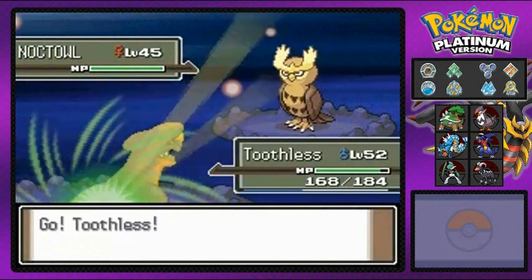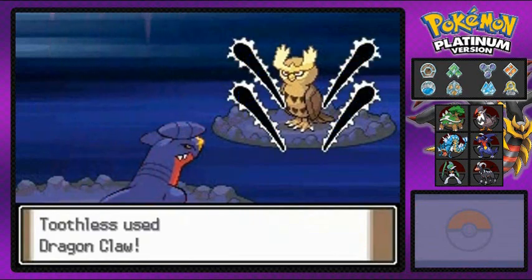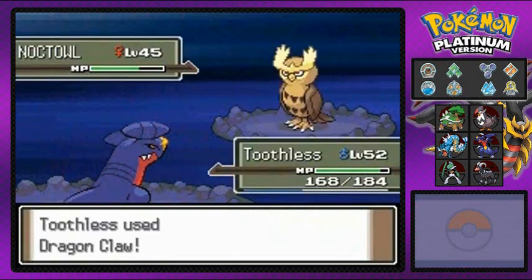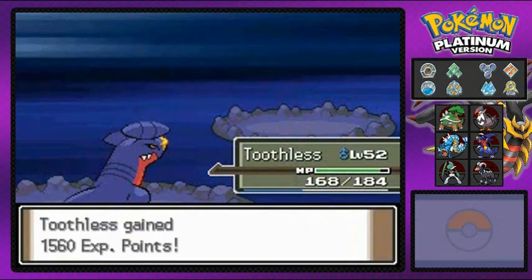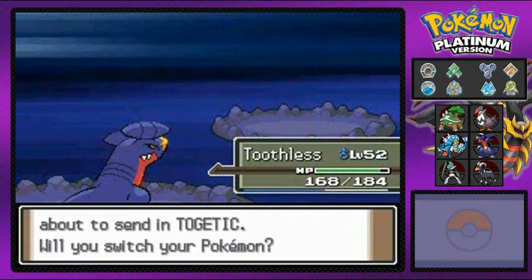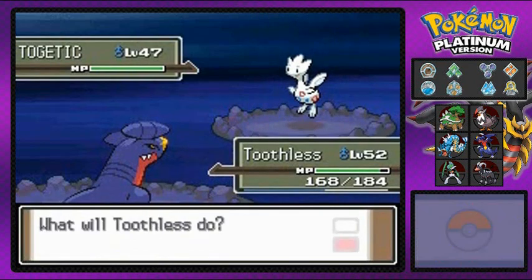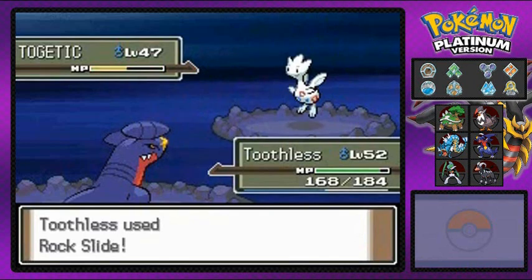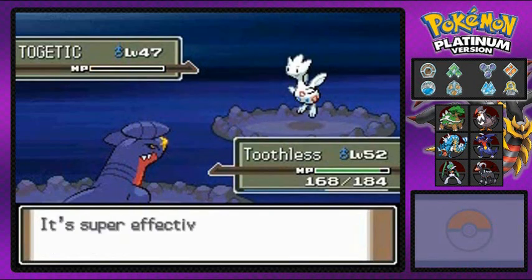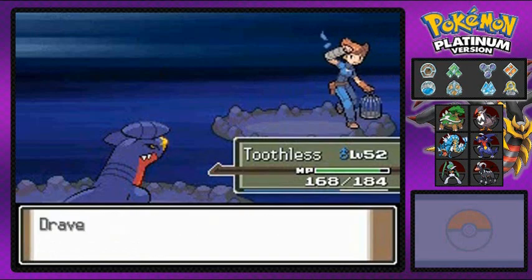Coming out with a Noctowl, and I'm going with Toothless the toothless wonder. Dragon Claw — let's get it! One of these days I want to see trainers eventually have a shiny Pokémon with them. There's a Togetic — haven't seen that in quite some time. I do have a Togepy which is hilarious. Fainted — Hannah has been eliminated!